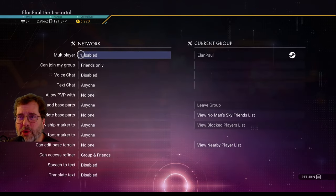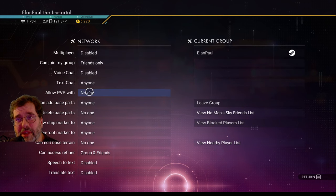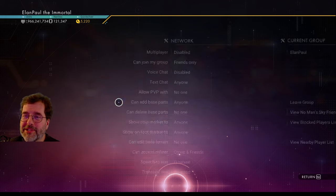For network, I usually have multiplayer disabled but do turn it on from time to time. When it's on, PVP is off. The last thing I want is to be doing a permadeath no-starter-ship challenge and have a friend jump in and strafe me with their ship.